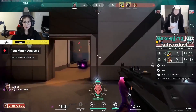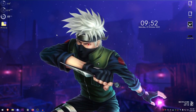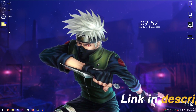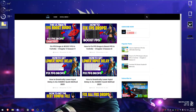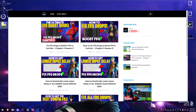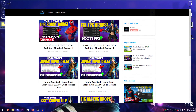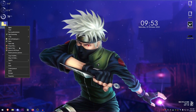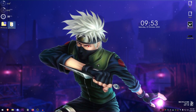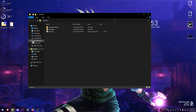The very first thing you need to do is go down into the description and download the FPS pack made by me. It will be on my website, which does contain some ads because they help run this channel, so just make sure to skip those ads and download it. Once you have downloaded it, right click on it and extract it using 7-Zip, WinRAR, or whatever you want. Once the pack is extracted, go ahead and open it up.